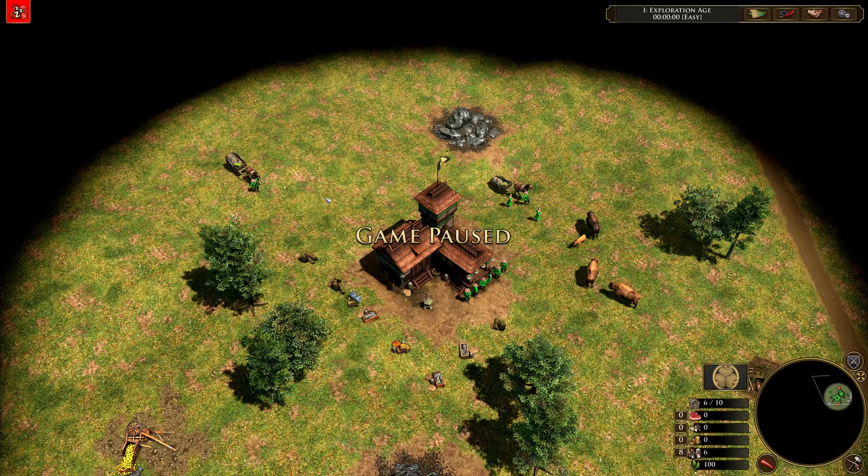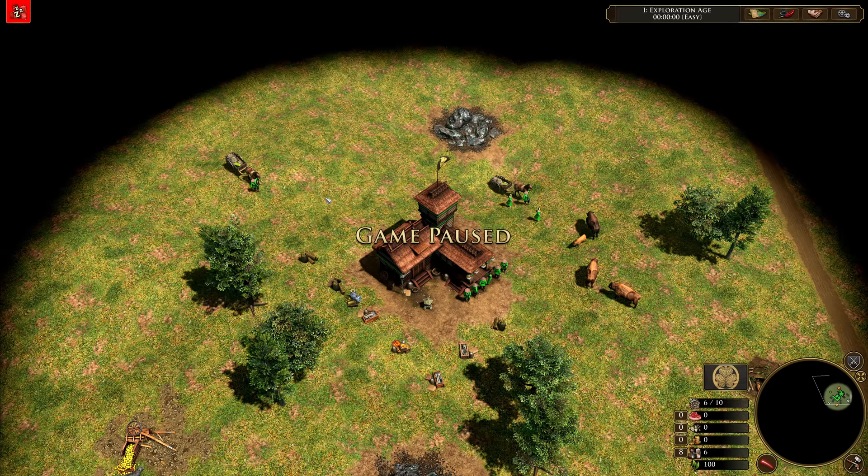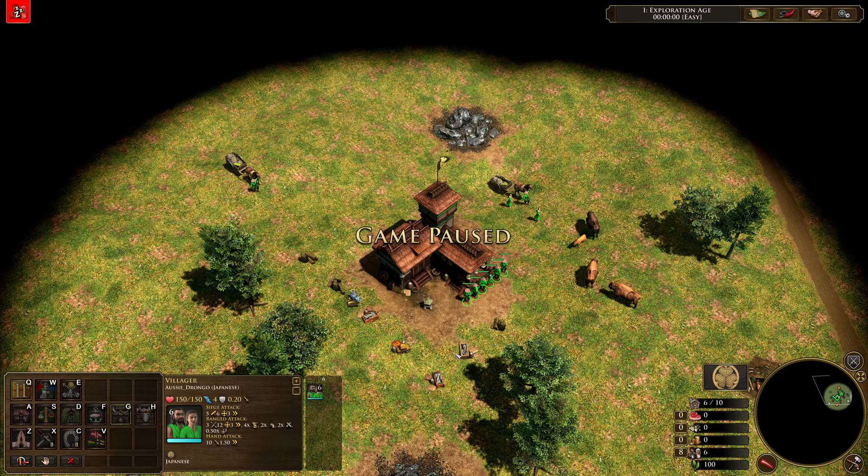The Japanese standard opening is a little bit different from most other civilizations just because it's very, very micro intensive at the beginning. So there's a couple of things that we're going to be doing. The first thing is moving our villagers over to food. Now keep in mind they do that automatically, but we like to move them over a little bit faster so that they get their feet moving a little bit faster.